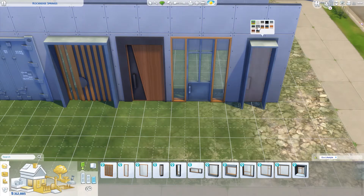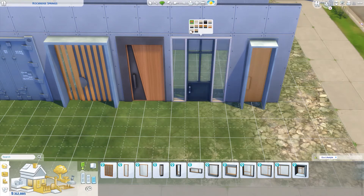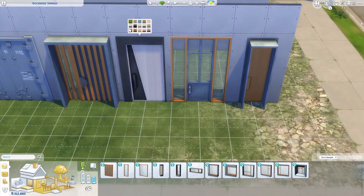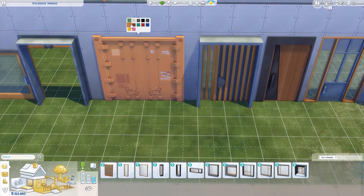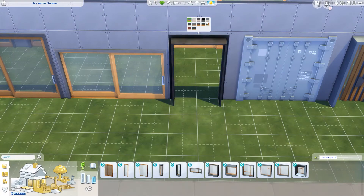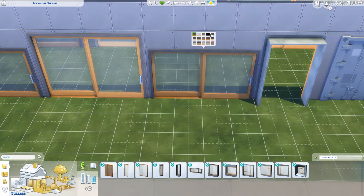Hey guys, welcome back to the channel. Today we are jumping into the Eco Lifestyle build buy overview. Starting off with doors — overall I was surprised by how little stuff is actually in the pack. It's a very small expansion pack. Most expansion packs average around 1.7 gigabytes and this one's about 1.39, which is about the same size as Island Living. It is a smaller expansion pack, though we get more meaty gameplay than other expansion packs, so we might take a loss on some of the stuff for the meatier gameplay.